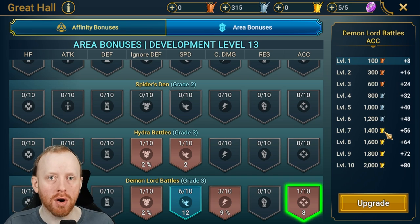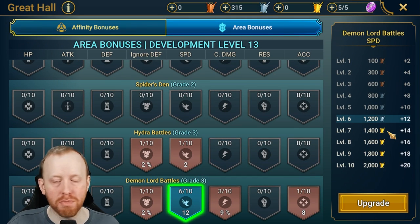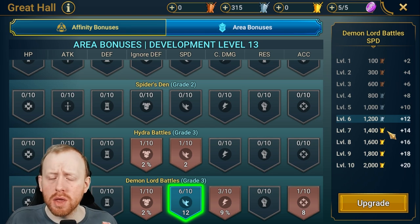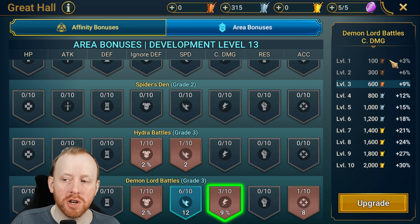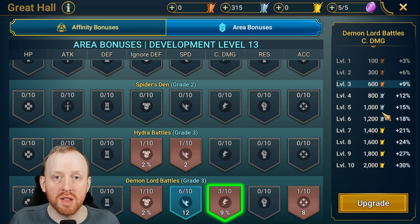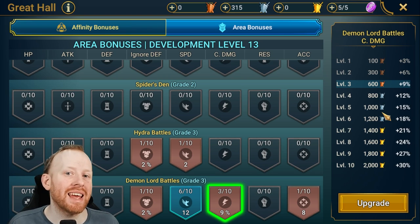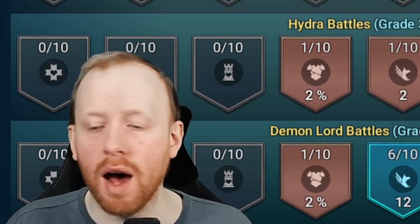So it doesn't truly matter that you can only earn 1,700 bronze crests — the tier system feels a bit pointless. The only things that truly matter are whether you're earning gold crests to upgrade gold rewards. One note: if you can't sustain gold rank, consider holding gold medals back for gold upgrades rather than spending them on silver upgrades where silver may be more accessible.